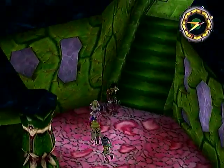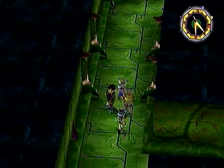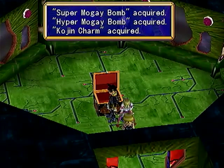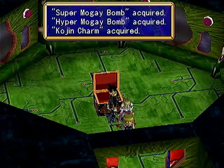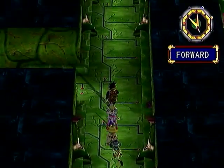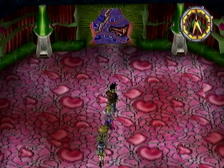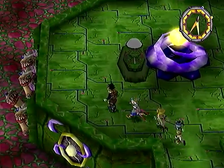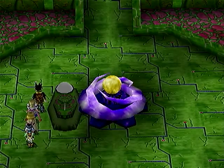Let's avoid those guys — they're pretty easy to avoid, they don't really harass you much. Now that we've also flipped the red switch, we get a very valuable treasure chest in here: both Super and Hyper Mogey Bombs and a Kojin Charm. The Kojin Charm is pretty useful because it gives you a pretty high resistance to pretty much all types of damage, so it's a great accessory — I'd put it on somebody if I were you. And both of those Mogey Bombs have pretty high attack power, so they might actually get some use too.